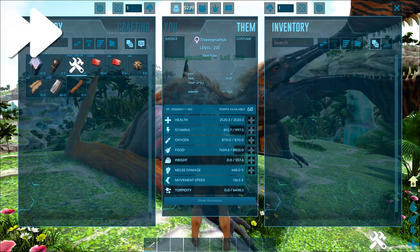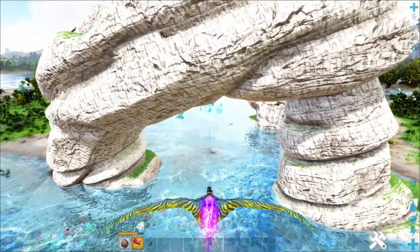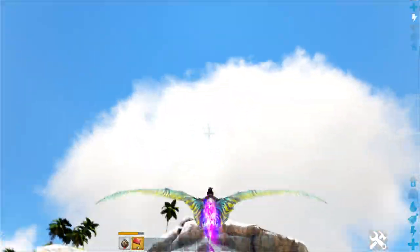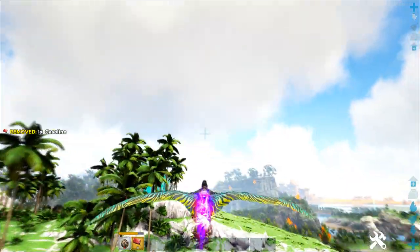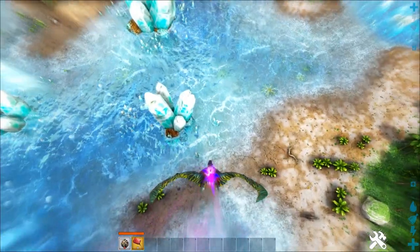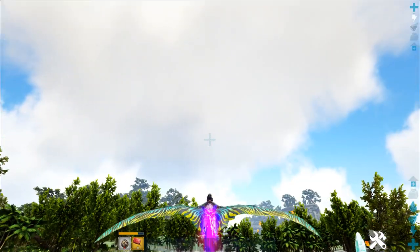If a travel mount is what you're looking for, you'll want to invest mainly into stamina with some point investment into health and weight. While the Tropiognathus' base movement speed is rather slow, its tiers of jetpack boosts have pushed it into the number one spot as the fastest flyer in the game currently, outpacing Pteranodons, Wyverns, and even Managarmers. Combine this with the relatively high health levels and a decent carry weight, and you've got yourself an incredibly useful travel companion.